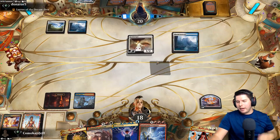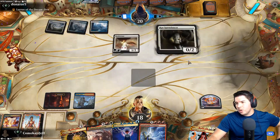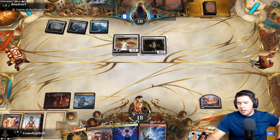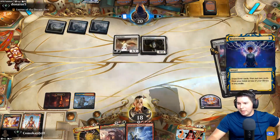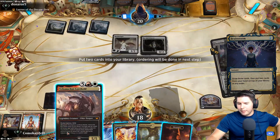The only thing we can get that's better is the next land and Brainstorm should get us there. Spirit Dancer - it would actually be really sweet to be able to go off with Indomitable Creativity and kill their stuff here. That'd be really nice if we had more land. Maybe we do go for that - we have Mizzix's Mastery to kill some things here too.